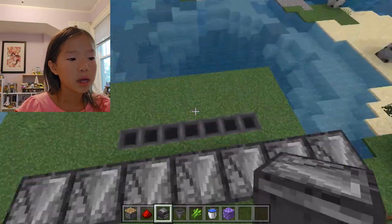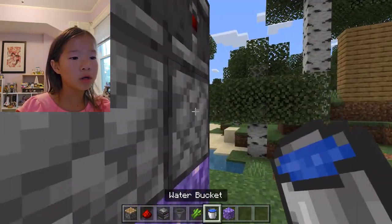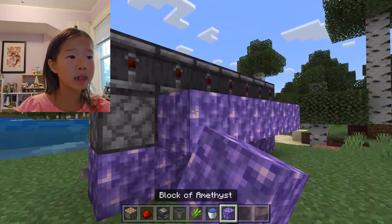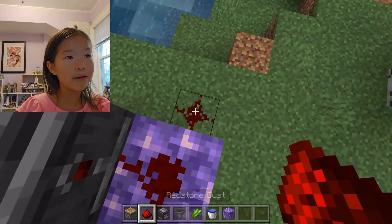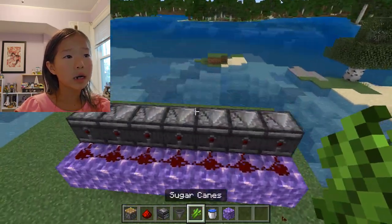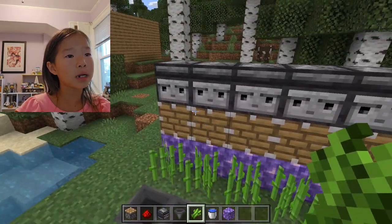Then you're going to take your block of choice and place it like this. Now for the last part, put your sugar cane like this, and over time when it grows it automatically chops.